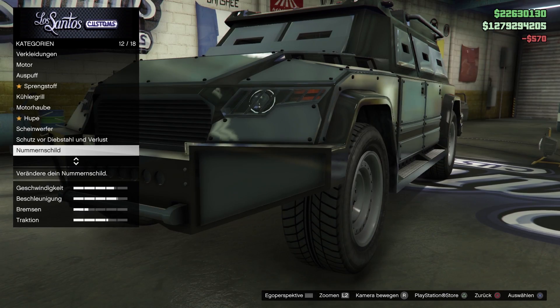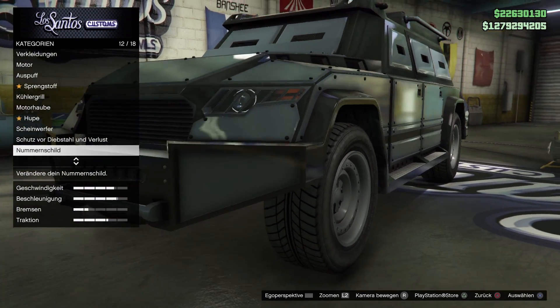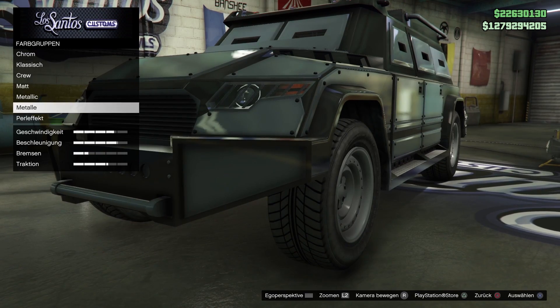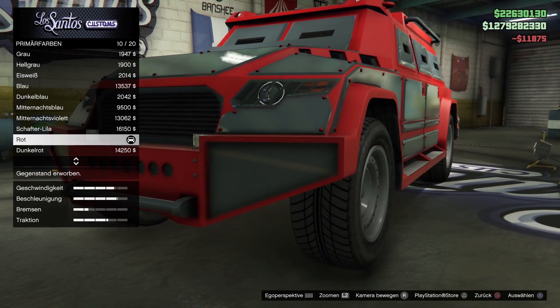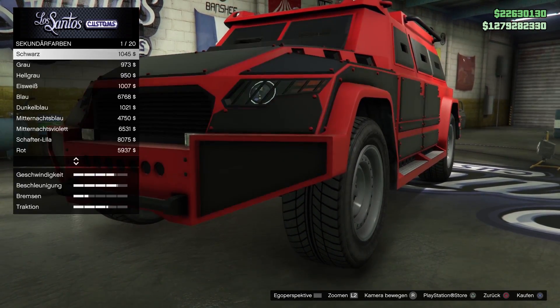Das Teil ist ein Geländewagen, obwohl es aussieht wie eine Mischung aus SUV und Geländewagen – aber definitiv in der Geländewagenklasse. Lackierung: Primärfarbe mache ich Matt in Rot. Sekundärfarbe nehme ich Matteschwarz. Schwarz-Rot sieht übelst geil aus, ich mag diesen Kontrast – WePlay Oldschool-Farben halt.